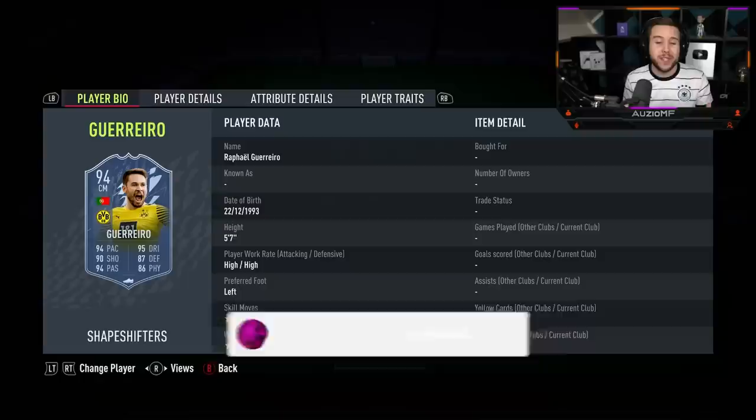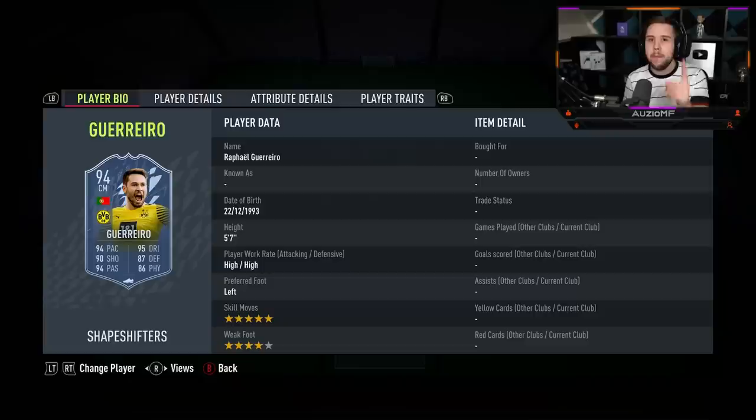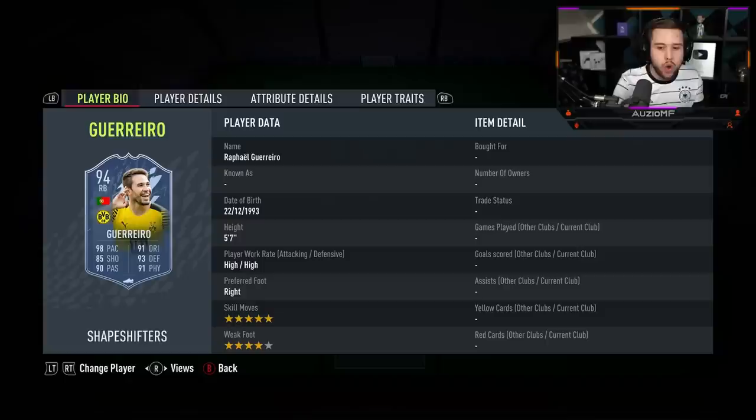What's going on guys, Orzio here, welcome back to a brand new video. So today EA have gone ahead and released two versions of Shapeshifter Guerrero and you can only pick one of them. One of them is a centre mid and the other one is a right back.